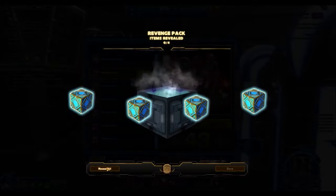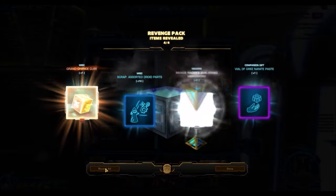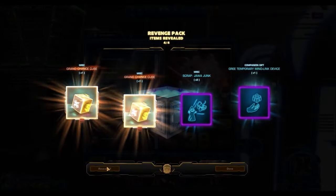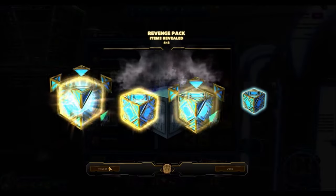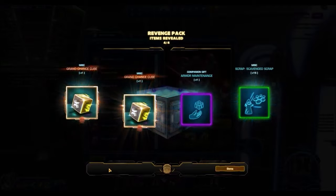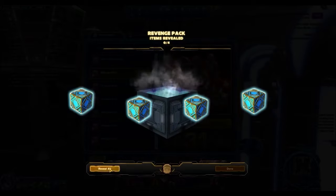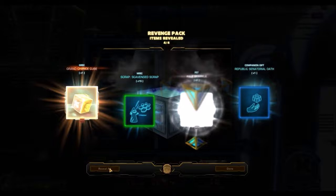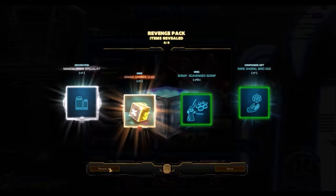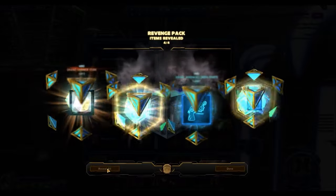I think if they want to improve cartel packs, they should really increase the rate of getting gold items and platinum items. The RNG definitely needs to be changed because at the rate it's going right now, it's just not worth it to open these things. The one thing I would say is since these are on blowout sale, it's probably better to just buy them, hold on to them, and when these packs get embargoed — which will happen in the coming week — maybe just sell the individual packs. I'm sure these will sell for a minimum of 1 million credits each in the future, probably 1.5 million. That's probably the best way to spend your cartel coins if you have them: buy these packs, hold on to them, when they get embargoed, sell the individual packs.